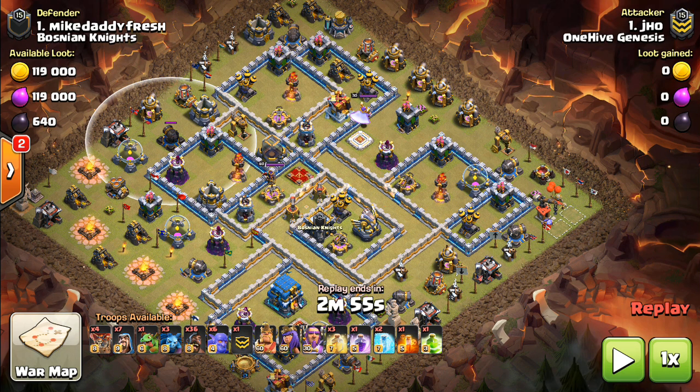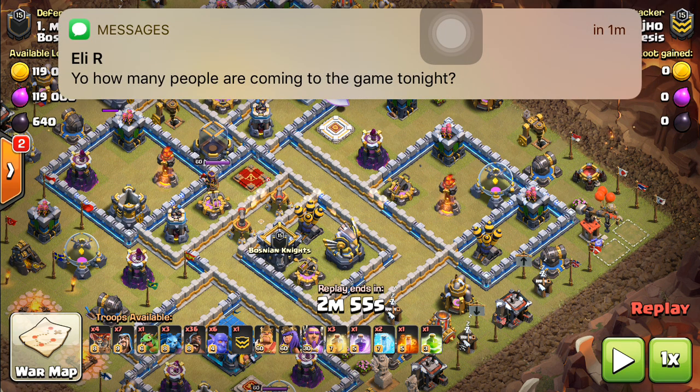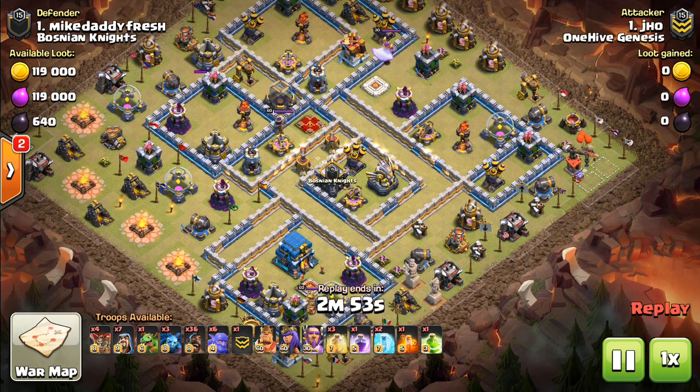It's relatively narrow, which is what you want to see — no wider than the width of a heal spell, so all the hogs are contained within that heal spell as they move through. A nice little ring for the hogs to go around. We don't see hogs at Town Hall 12 that much, but this is a good example of them.